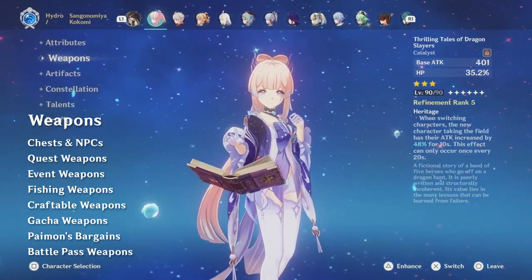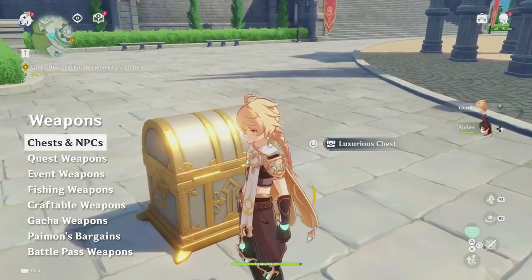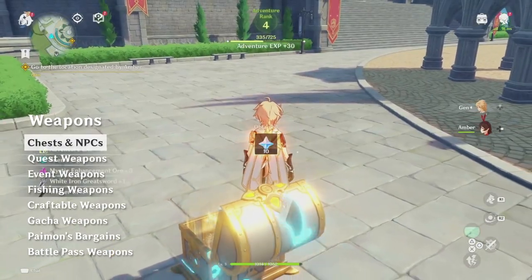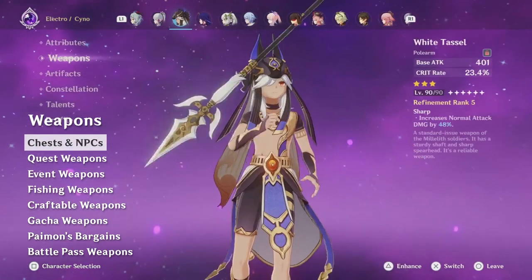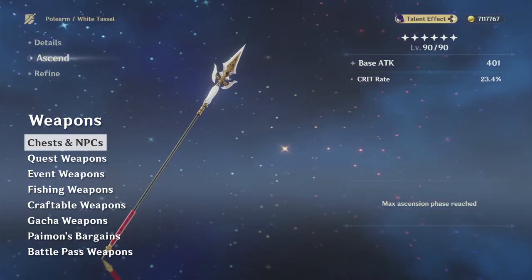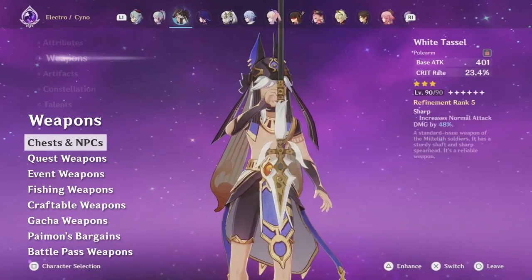We get a lot of low-rarity weapons just by opening chests. Chests only ever drop 1, 2, or 3-star weapons, so for the most part they're not much use, and instead are consumed as materials to level up your more powerful weapons. However, some of those useful 3-stars I mentioned can drop from chests. For example, the White Tassel is only available from a small number of chests in Liyue, and it's actually one of the best weapons available for characters like Xiao.